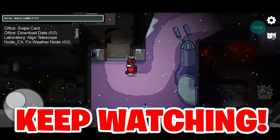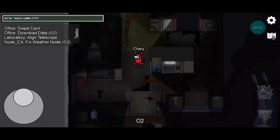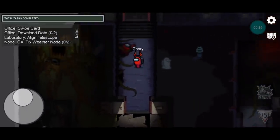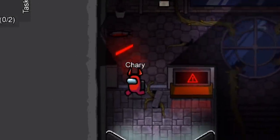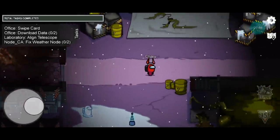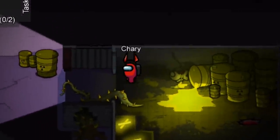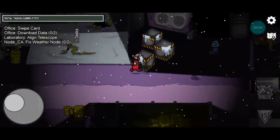I'd recommend you keep watching so you guys can actually get it yourself. You can see that this is actually O2. Let's head over to security — you guys can pause the video if you need a closer look. Security looks really nice, and this is electrical now. Let's head over to laboratory, but first let's head into the storage room. It looks really spooky in here.